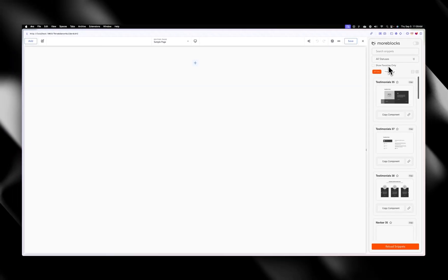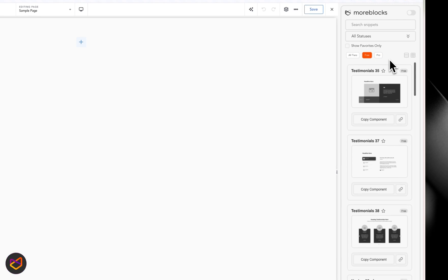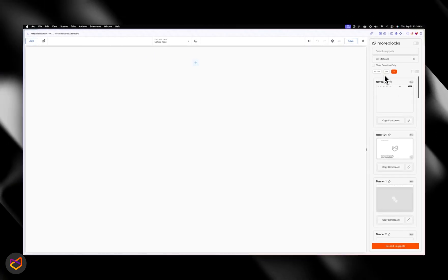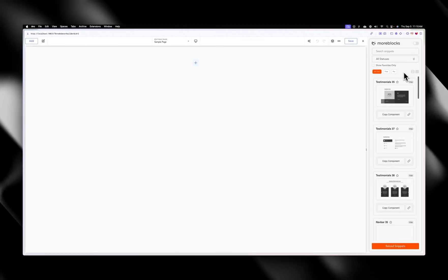The next filter is the tier filter: All, Free, and Pro. Within More Blocks there is a free version and a pro version. When you click on Free you're going to see all the components that are free; when you click on Pro you're going to see all the pro components. If you want to see both at the same time you can just click on All, which also works.